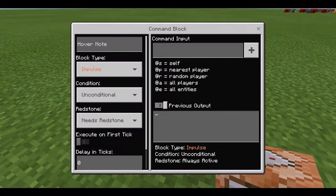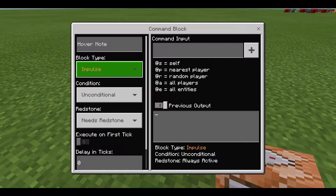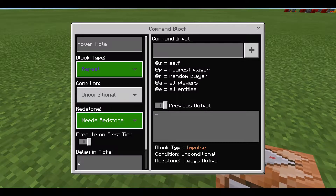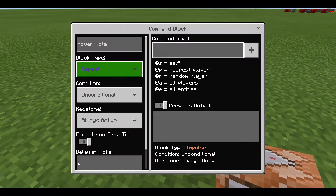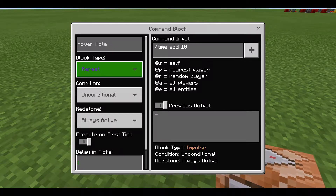The first thing we're going to change is the block type — change it from Impulse to Repeat. Then for the redstone section, change it from 'Needs Redstone' to 'Always Active'. In the command input, type '/time add 10', and in the delay ticks field type 10.